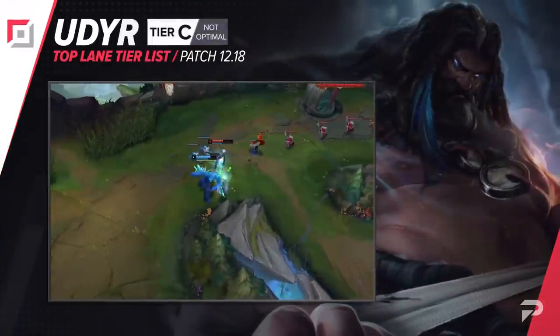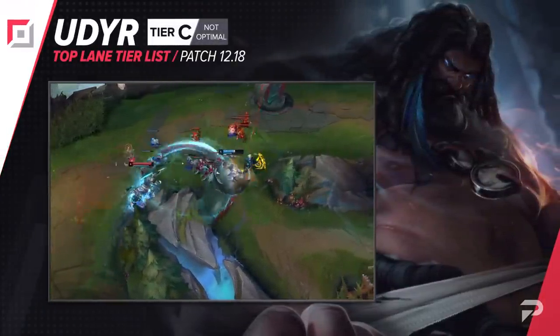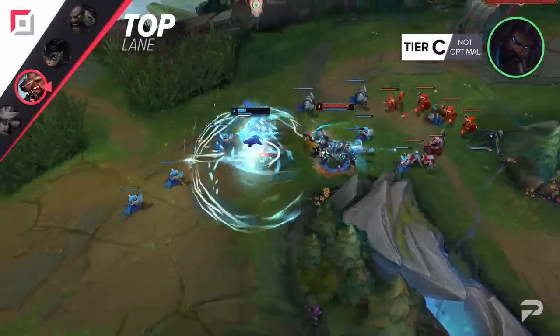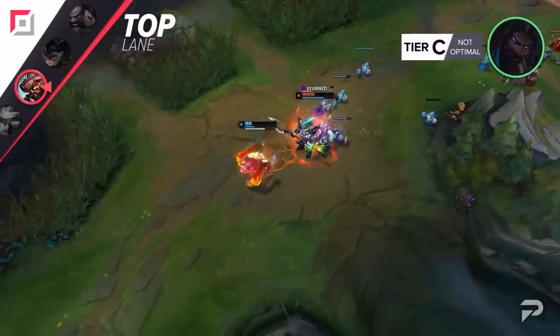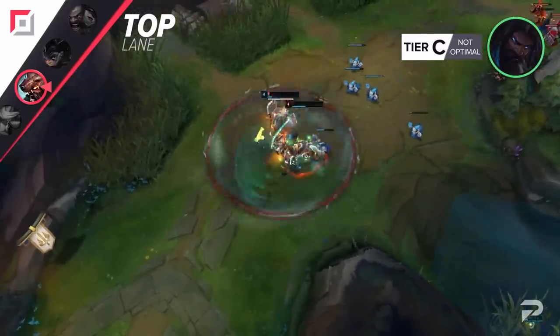While Udyr jungle is doing super well post-readjustment this patch, in the top lane things aren't quite the same. The mindless AP tank build is just pretty mediocre now, and his AD build is strong but is very scaling-oriented. In the jungle you can just pick and choose your PvP interactions, but in the top lane he just ends up getting slapped around and falls so far behind that you really don't get the chance to play in most matchups. So we'll be putting him in the C tier here.